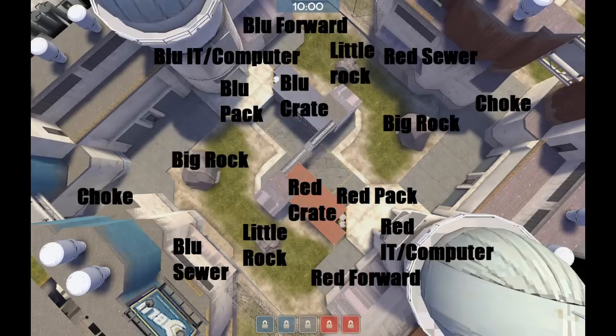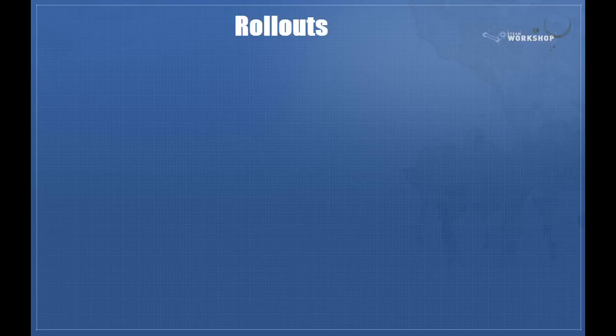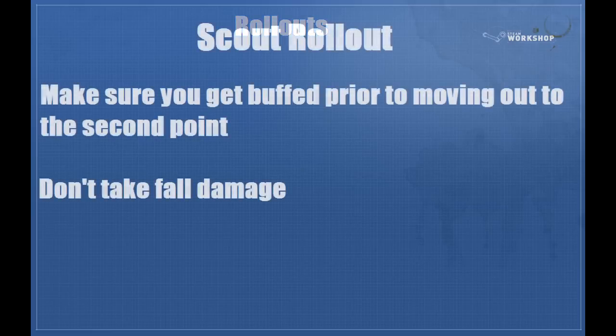Disappointingly I won't be covering in depth the fast soldier rollout, but you will have a slight example of what to do. To begin, we'll talk about rollouts. Rollouts are extremely important, especially for your demo, for getting your team on time and in the position that you want. I'm going to cover them in the standard order of scouts, soldiers, then medic, demo, and I'll also show you visual examples of invite players carrying out said rollouts. Because Scout is so straightforward on this map, I'm not really going to go over it with a video.